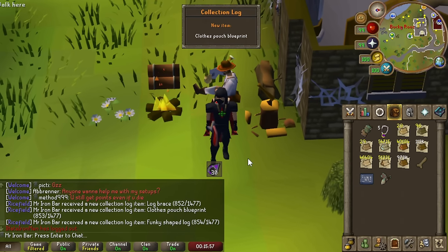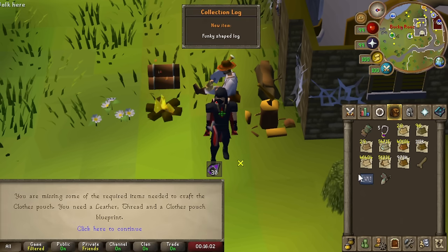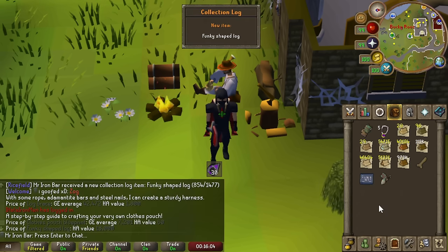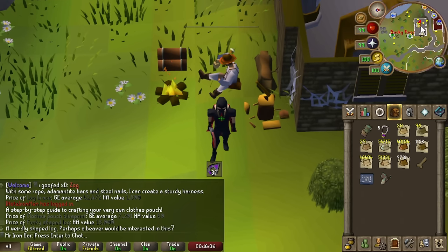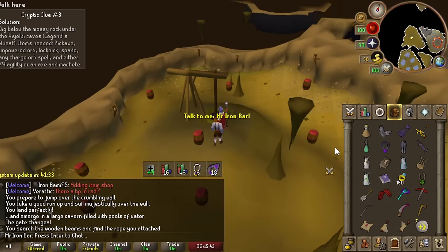I can't do much with the brace or blueprint — I could sell them — but the funky shaped log is for the Beaver Pet. Look at this: 77 mil Woodcutting XP and no Beaver in sight. All right boys, you can see the system update here — that's actually for Forestry part two, and there are so many new items.